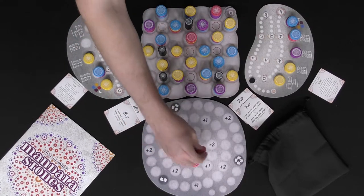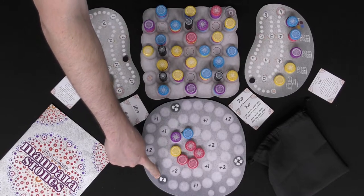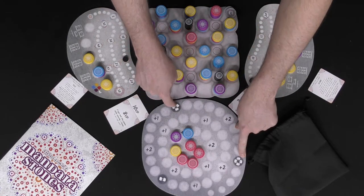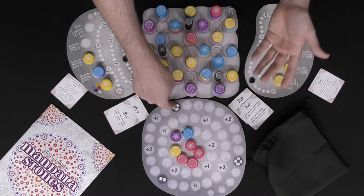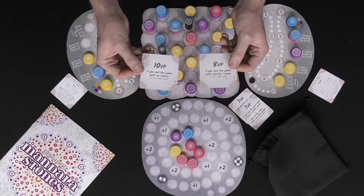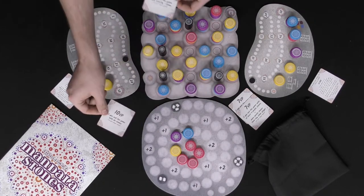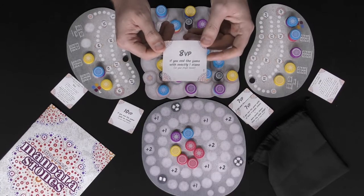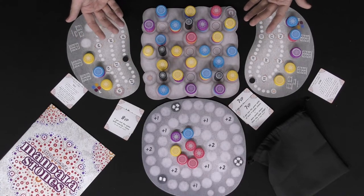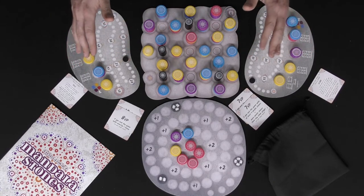Eventually you'll run into the game end. In a two-player game, as stones start getting placed on the Mandala board — one, two, three, four, five, six, seven — you'll eventually hit the marker for two players. As soon as the stones hit there, everybody should have an equal number of turns and the game ends. There are separate markers for three and four players. When the game is over, you look at your objectives, choose one, and score it — hopefully you meet the requirements. Whoever has the most points wins; ties go to first player.